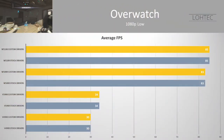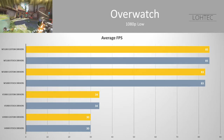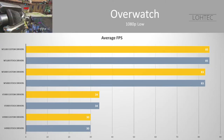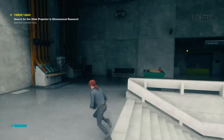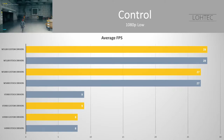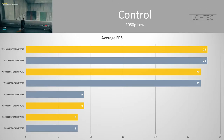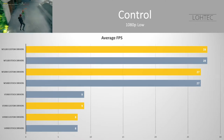Moving over to Overwatch at 1080p low, we are seeing some of the biggest differences between cards, though really nothing between the stock and custom drivers. The W5100 gets the edge over the W5000 due to its higher clock speed, and the V5900 is 13% faster than the V4900 — the biggest difference we've seen. Control at 1080p low plays out much the same: the W5100 comes in first, the W5000 a very close second, and the V-Series cards a distant third and fourth, with the V5900 maintaining a lead over the V4900. None of the cards benefited from custom drivers.